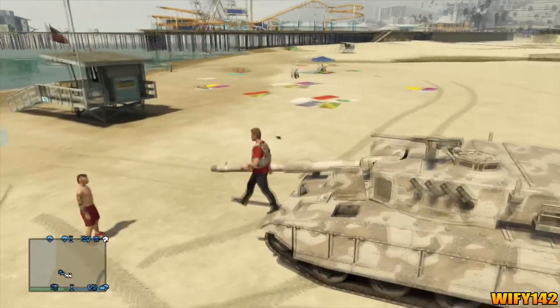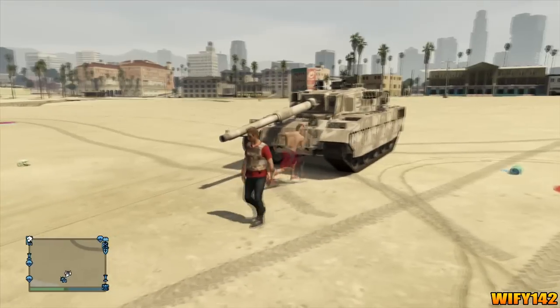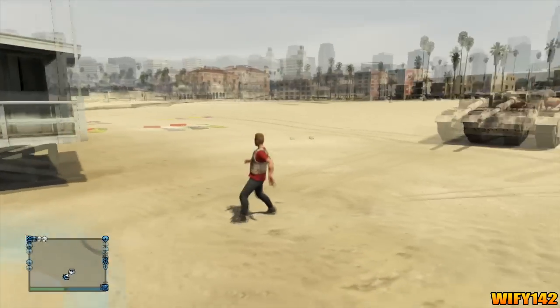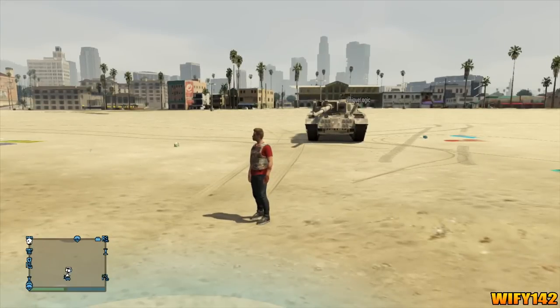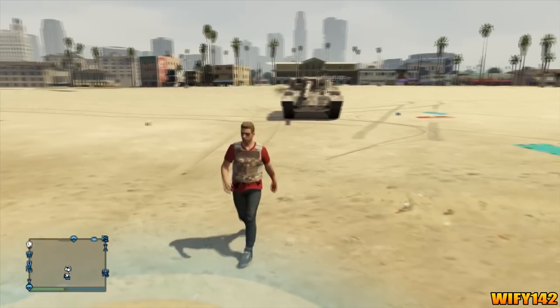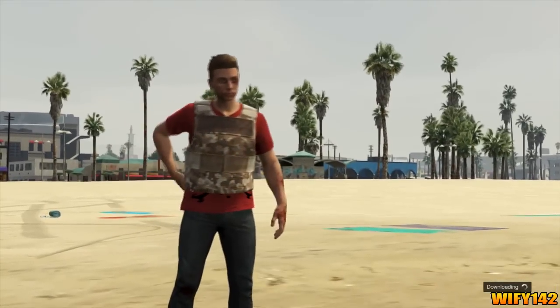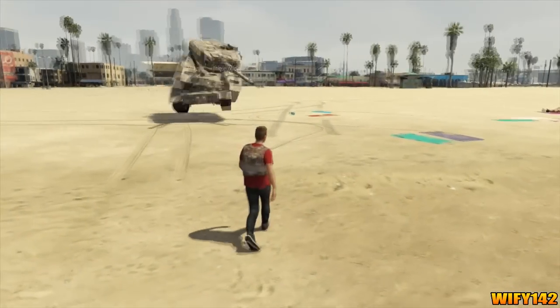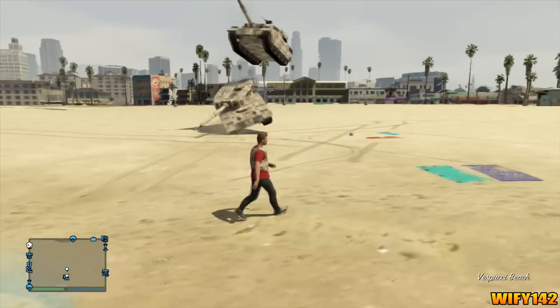Once you've got your tank, all you've got to do is go to one of these circle things where a job or a mission is. We were at the beach because that's where the tanks spawn. You get in the tank, then get your friend to get in the tank, then you get out of the tank. While your friend's in there, you walk into the job or mission and then back out.